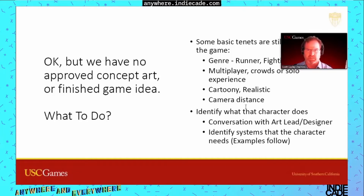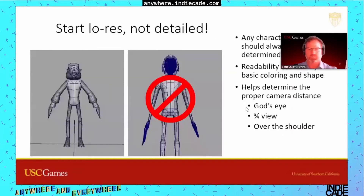Once you can identify what the character needs, first of all: start low res, not detailed. A lot of people think this is the time to show their full skill level in the first deliverable — not so. You need to get something into the game so that engineering can start placing it where they need, and designers can gauge whether the whole thing works.